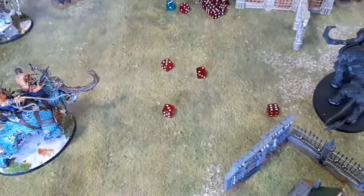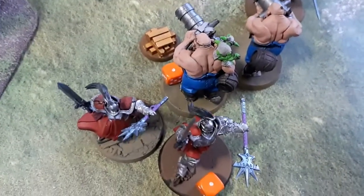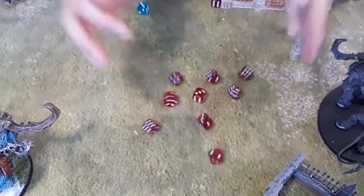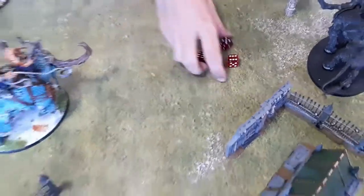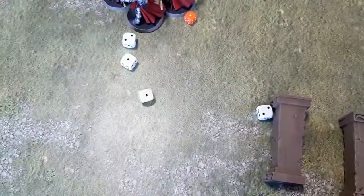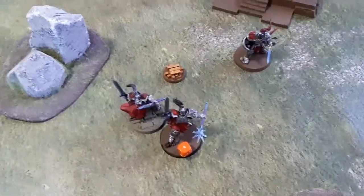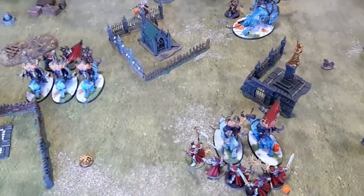The dead Sequitors explode — two mortal wounds scattered. Stormcast Evocators fight back: threes and threes — four wounds through, five-up ward — nothing saved — four damage, one Mournfang dead. Three fours on the remaining Mournfang — three fours rolled — he kills it exactly. If I start next turn I'll have held that objective for two turns and score. The Ordinator attacks: ten dice total across two turns with no sixes for mortals — terrible. Two wounds through with one rend, two damage — five-up — another two through. He's alive with one wound.